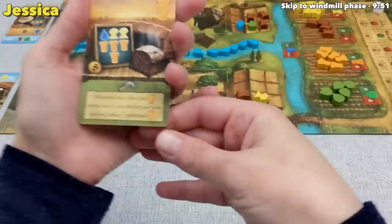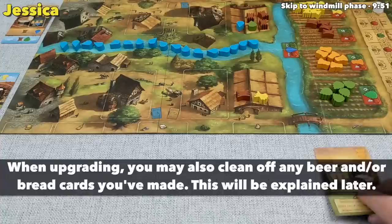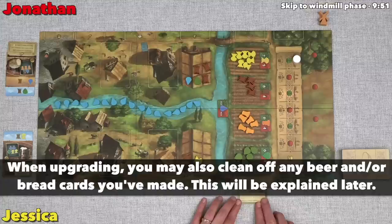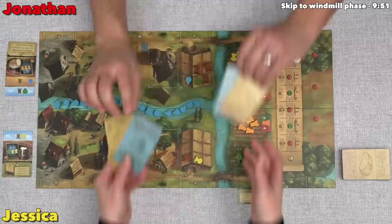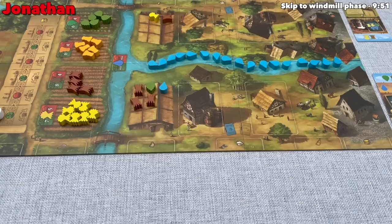I'm going to play this card for its upgrade action, adding it to my tableau to gain this advantage for the rest of the game: whenever you collect any rye during one of your harvest and store actions, collect one additional rye. This goes here since it's related to harvesting. I was really hoping you wouldn't do that — I saw that going to you and was like maybe it'll pass back to me, but it didn't. So speaking of passing, we are going to pass the cards.